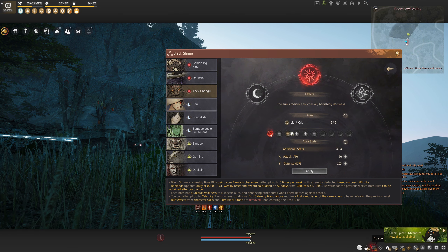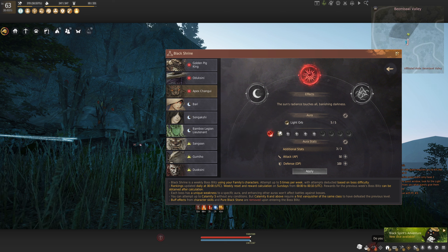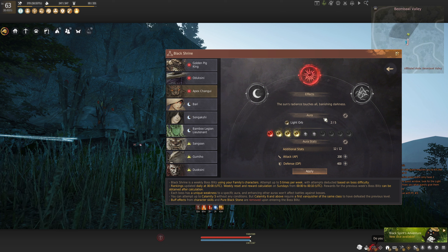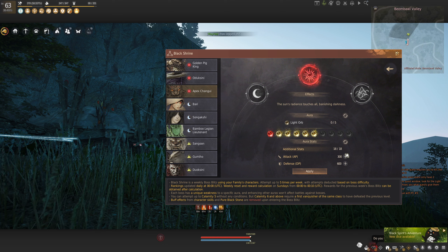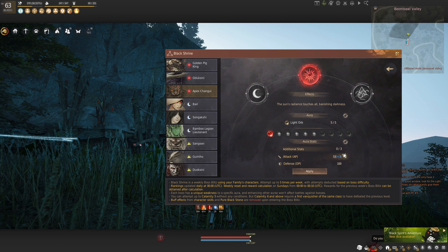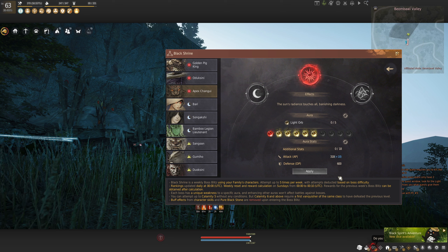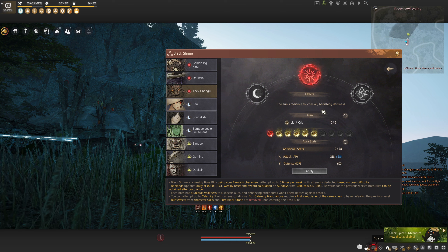When you first start doing the bosses you will have access to three auras, starting you with 50 AP and 100 DP. So many people do not know they have auras to add when they first start — make sure you add your first three and then add whatever additional stats you want, either AP or DP. For my class, Woosa, I stack everything into AP and don't stack any DP. I focus on an evasion-type crystal setup and everything else is full AP.